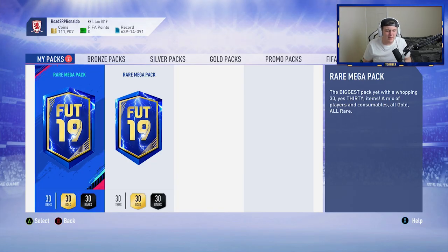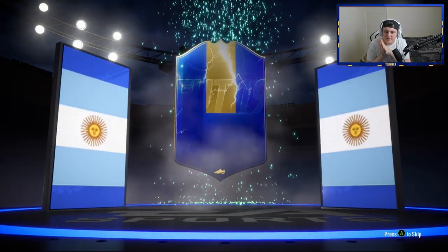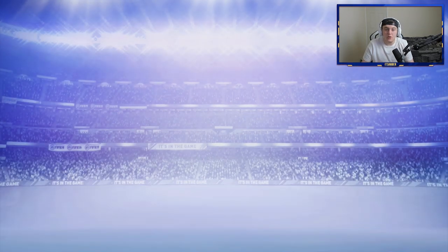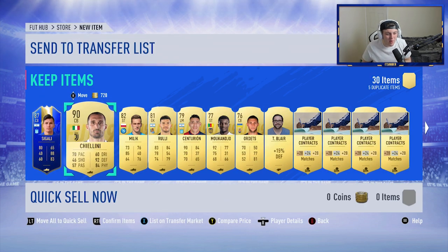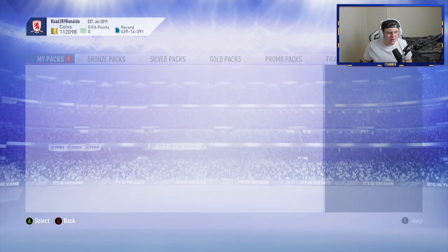Now it's time for the two Rare Mega Packs - the actual Squad Battles rewards. My hay fever right now is playing up like crazy. We've got a walkout! It's blue! Argentinian centre-back - it's going to be Sigali. Not too bad, we'll take a blue in a Rare Mega Pack. And Chiellini! A blue and 90-rated Chiellini - that is a phenomenal pack! Let's go!